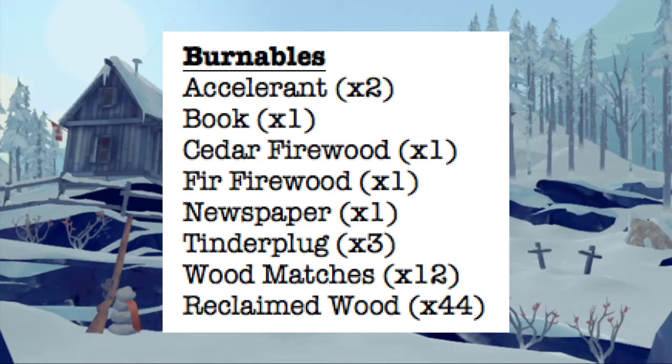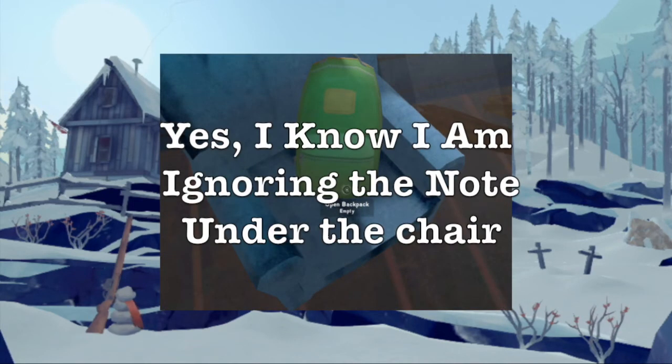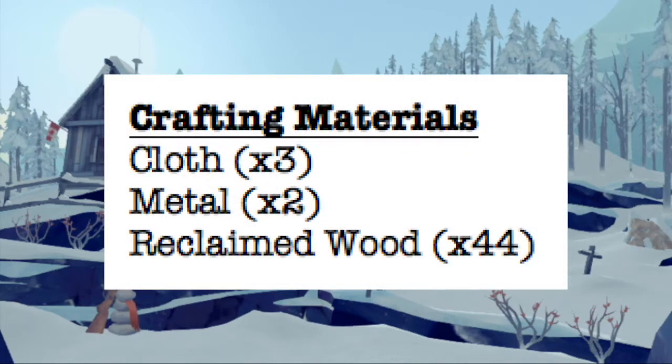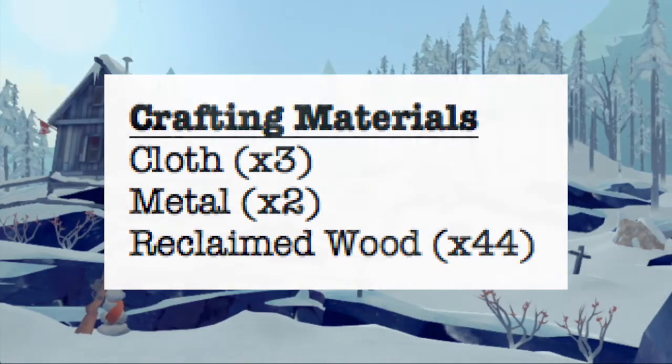If you're lucky, you can find some matches. You can usually find somewhere around 40 to 45 reclaimed wood from the entire interior. Do note, I have never managed to find a way to destroy that chair — the one that the backpack appears on. It apparently is indestructible, even though you will find a duplicate chair in other locations that you can destroy. On top of that, you will usually find some cloth when you destroy the one table, and on the stove, if you're lucky, there's a couple of cooking utensils you can reclaim for metal.